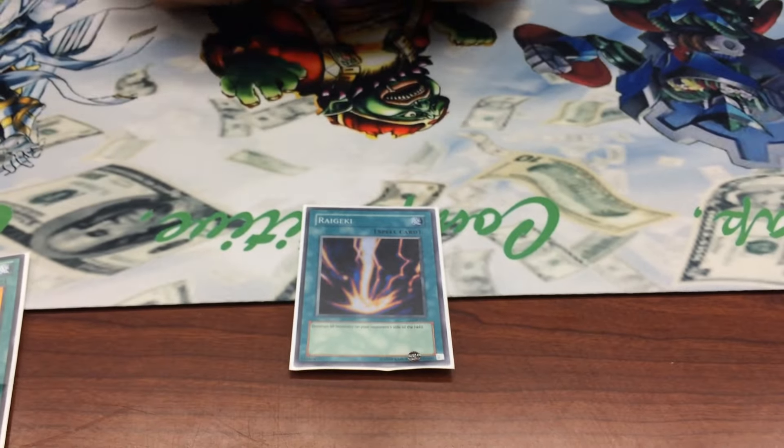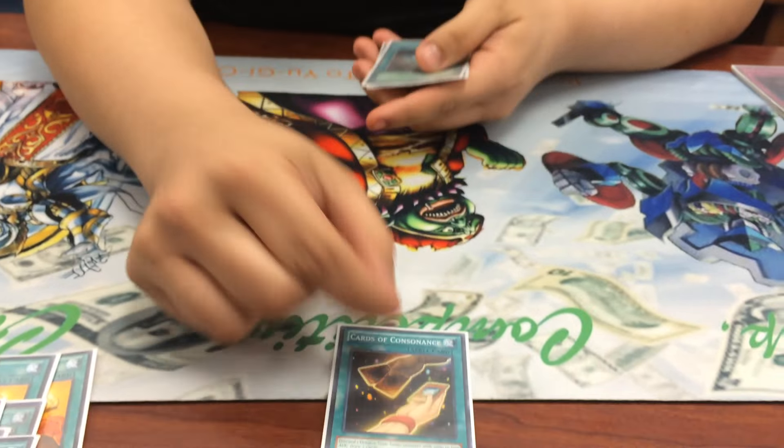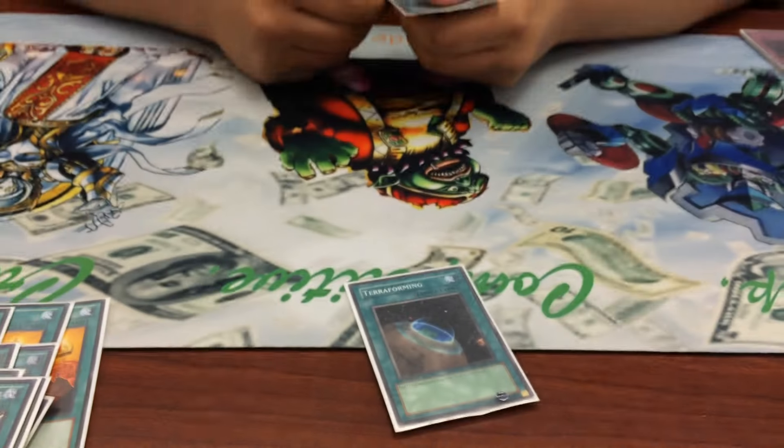One Raigeki — you need destruction right now. Until Alternate comes to the TCG format, that's your main out to anything. And then one Mausoleum — this field spell is broken. It allows you to go into Crystal Wing on turn one if you have Sage in hand. One Card of Consonance for draw power — four targets for it, so one is better because you want the Ancient in the graveyard. One Tariff — you can also drop Crystal Wing first turn, and it thins out your deck so you're playing with a 39-card deck instead of 40. And then one Lance — protection for Maiden on my opponent's turn, or my turn if I want to go into Spirit. I believe that's 13 spells.